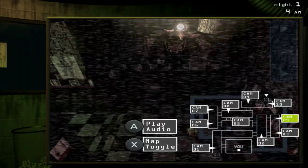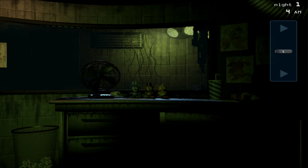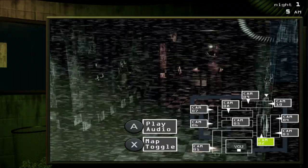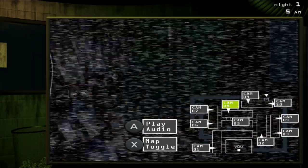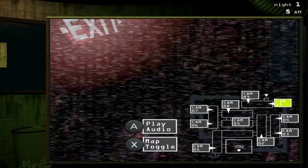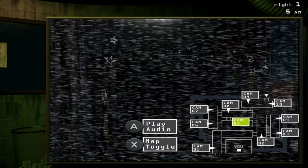I keep forgetting about Easter eggs whenever I play these games on consoles. There's the cupcake Easter egg which spawns on the office desk, the golden cupcake Easter egg on this camera which replaces the Bonnie poster, the Spring Bonnie poster that appears on cam 2 replacing the Freddy poster, and one on cam 10. I also haven't gotten any of the Easter eggs for when you first load up the game yet - where it gives you a random character cutscene.